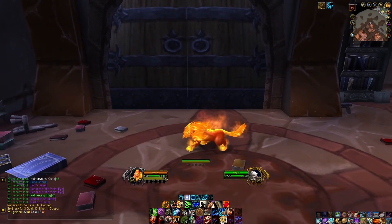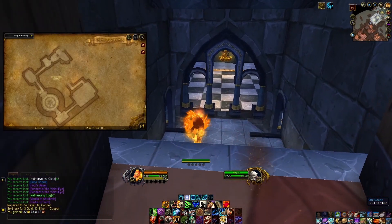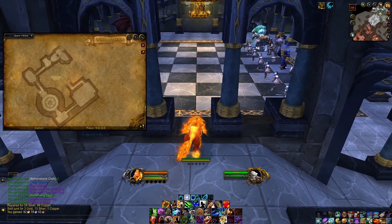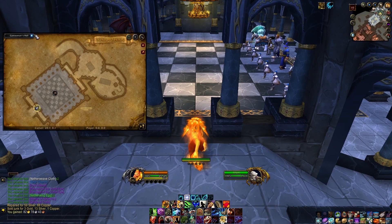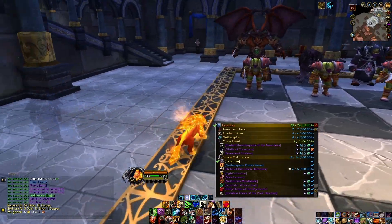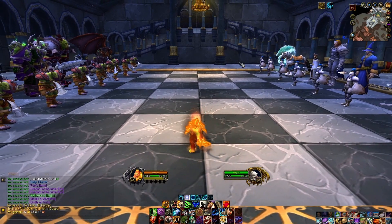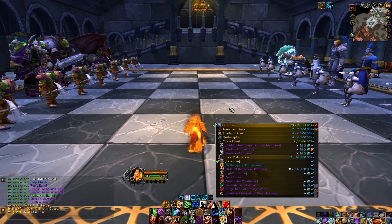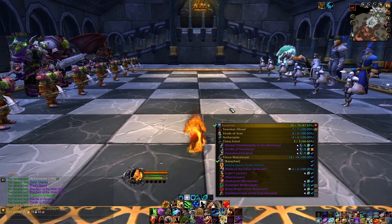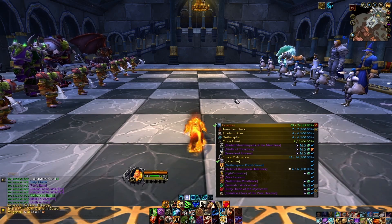I can delete these because I'm now done with the Netherwing reputation. Much needed vendor there, just to clear out your bags. We're going to continue on through to the Gamesman's Hall. Now, this is the worst part by far of this instance. We're in the Gamesman's Hall, and this is the Chess event. I hate it so much — it takes forever, it's really annoying. This is probably the main reason for making this guide, because of how confusing it is the first couple times.